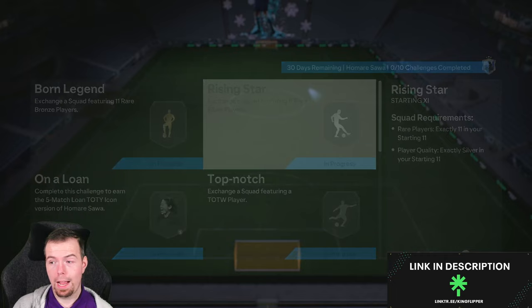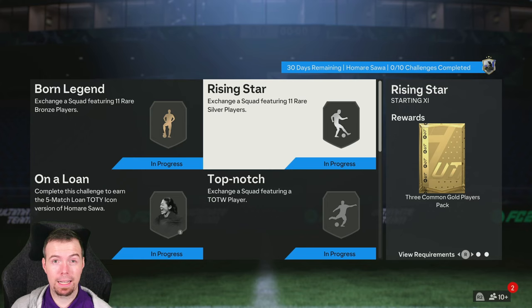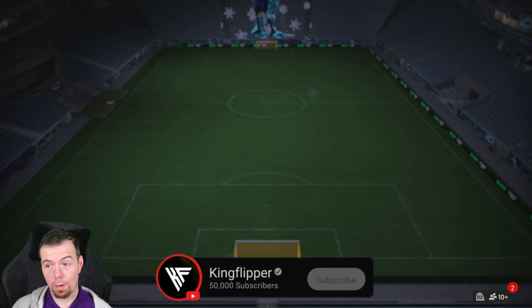The Small Silver Players Pack is a 2.5k reward. The Rising Star is the same - 300 coins buy-it-now or 250 coins bid for your rare silvers, so 3.3k max. The Three Common Gold Players Pack is only a 2k reward, nothing too fancy.